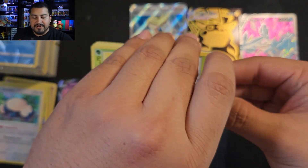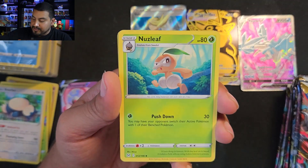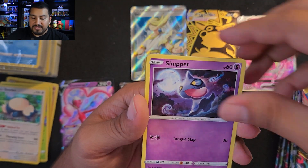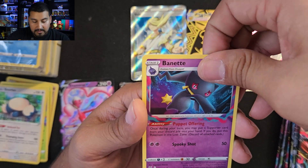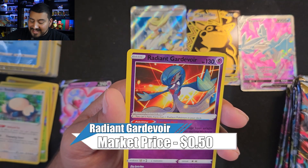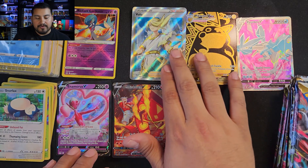So that's four holos, one regular V. We have two trainer galleries — textured — and two textured ultra full arts. This first build-and-battle kit is not looking that great. Pack three — one, two, three, four, swap this and this. Nuzleaf, Wynaut, Helioptile, Yamask, Roselia, Rockruff, Seel, Shuppet, Machop, Banette. Wait — oh yeah, we have a texture card! It is a Radiant — and I believe this is the Radiant Gardevoir. Never ever centered nicely, but we got another Radiant. I'll take that.